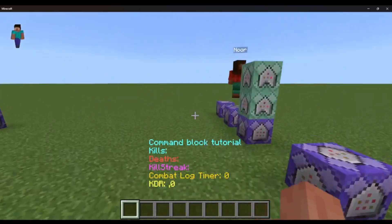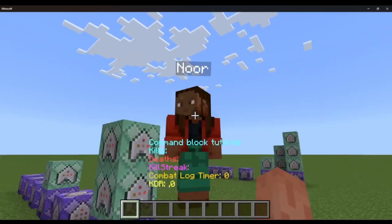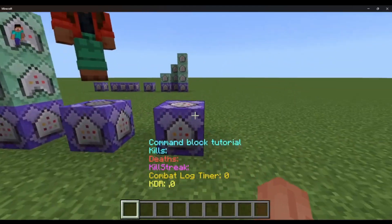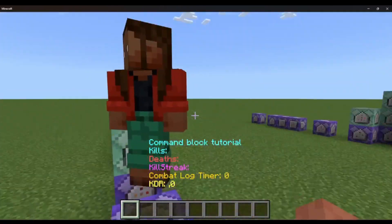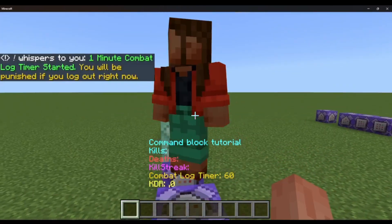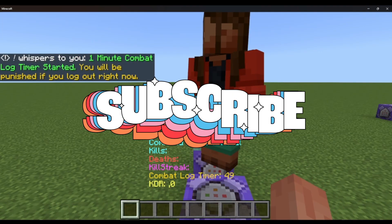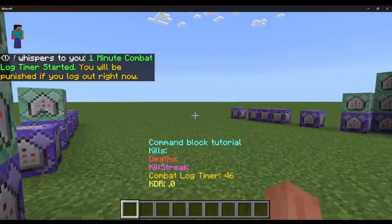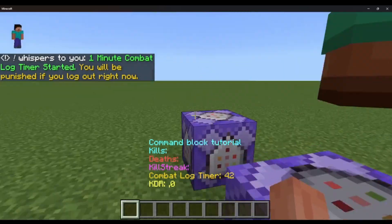First thing, I'll demonstrate how to do it. So this is my alt account — he's teleporting right here, I was testing something. Once I punch him, it says: 'One minute combat log timer started. You will be punished if you log out right now.' You can change that message to whatever you want. You see the timer at the bottom? If they log out within that time — a minute — they will be banned. That's my system.